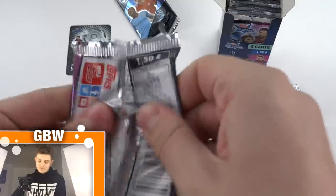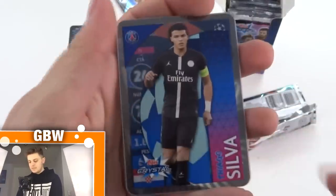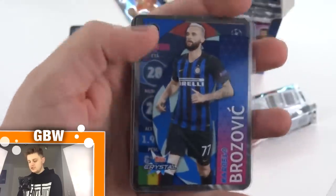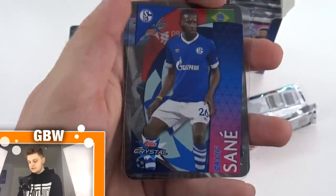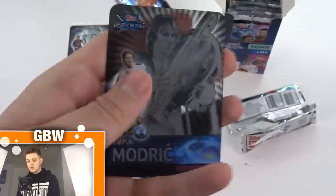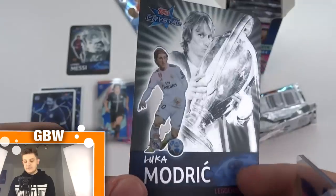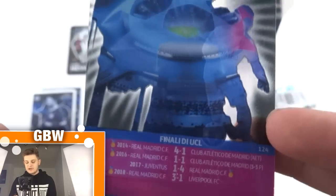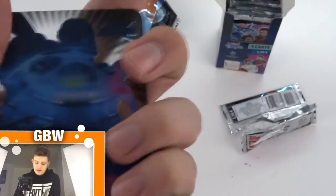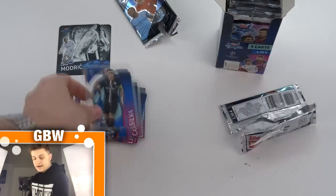Who's in this one then? Looks like we've got another UCL legend. We start off with Thiago Silva, then Brozovic, Salif Sane, and Fabinho. And wow — Luka Modric, Legenda UCL, obviously of Real Madrid. The Ballon d'Or winner for this season. He's won every final he's been in — and obviously beating Liverpool last season. So two legends in two packs, which is pretty epic.